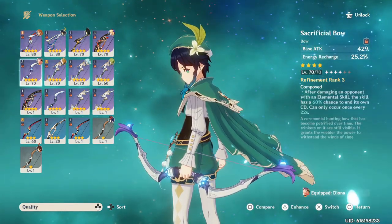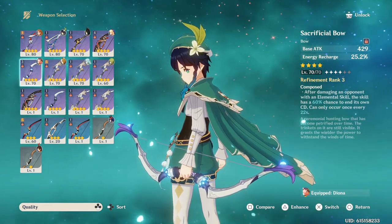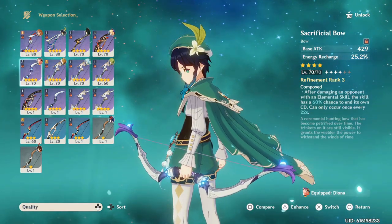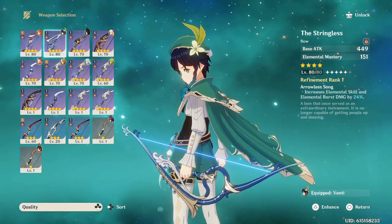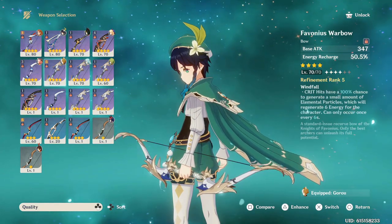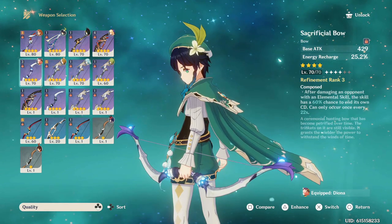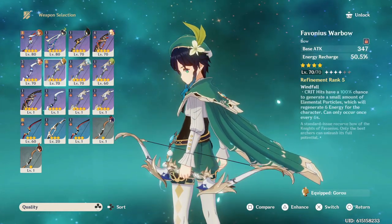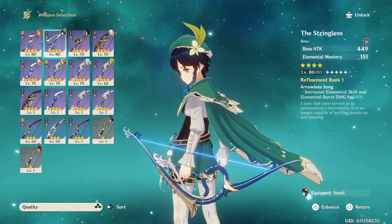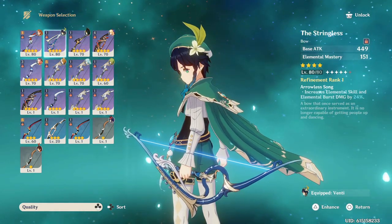You don't get a lot of damage from his skill since it's mainly for particles, but Stringless is the best four-star option. You could also use Sacrificial Bow for Energy Recharge, since you need quite a bit of ER for his burst — but only if you don't have Stringless or Skyward Harp. Favonius Warbow would probably be better for the elemental particles it generates. So: Skyward Harp first, then Stringless — those are the two bows I'd recommend most.